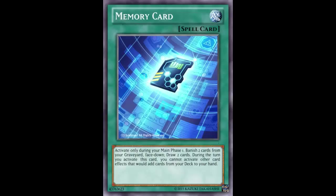Memory Card is a Normal Spell that reads: 'Activate only during your Main Phase 1.' That's not really a restriction — the majority of plays happen during Main Phase 1 anyway. The actual restriction is that you can't activate it during Main Phase 2 after your battle phase, which is kind of mediocre. With Card of Demise your turn immediately ends, but here your opponent still has to worry about your battle phase. Continuing to read: 'Banish two cards from your graveyard face down, then draw two cards.'